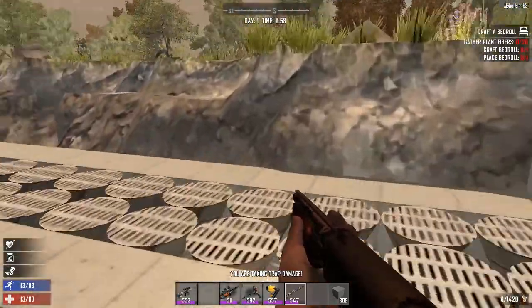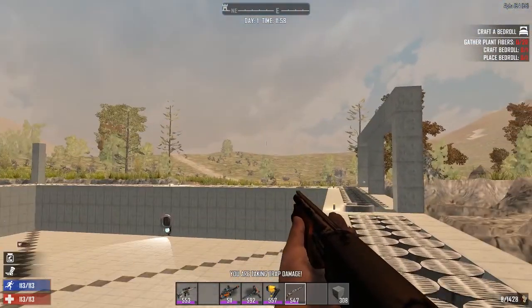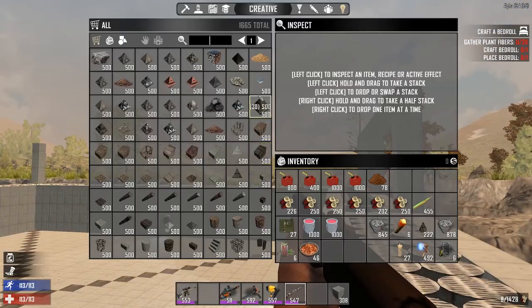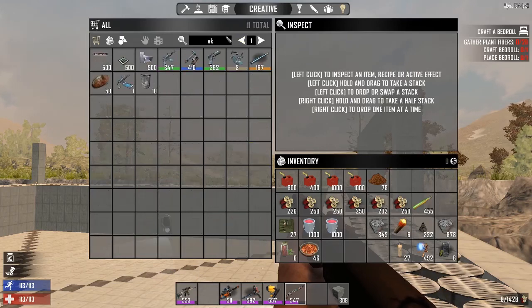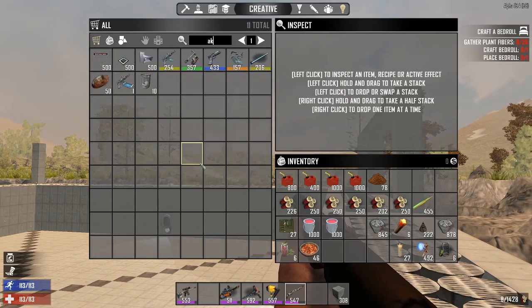A couple of random tips when going for blocks: I have all purple tools. Say I wanted an AK-47 - you can see it's a green quality assault rifle, but you see the value of 334. If you keep clicking it repeatedly, it changes the value each time.